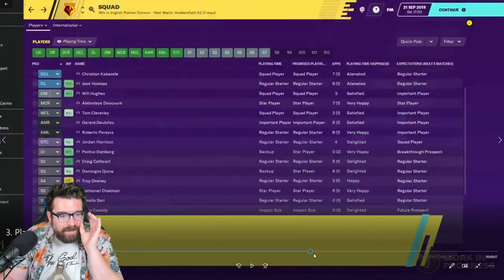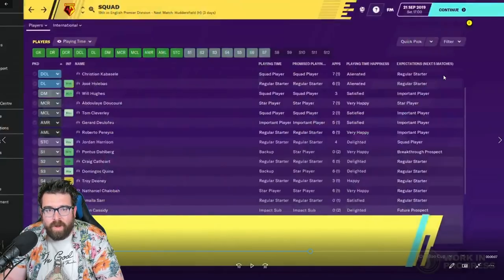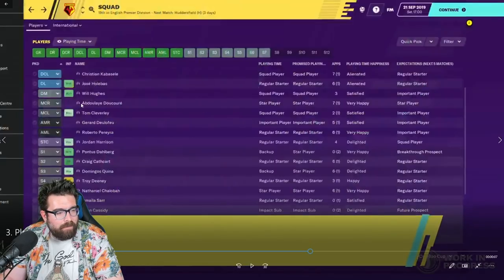Then there's a screen that summarizes current playing time, promised playing time, happiness with playing time, and expectations over the next five matches. This is going to be a cool way to manage when players are upset about not getting enough games. Will Hughes is currently a squad player, been promised to be a squad player, he's happy with that. Domingos Quina is currently playing as a backup but expects to be a regular starter — he's a backup but been promised he's going to be a star player, which is why he's delighted.